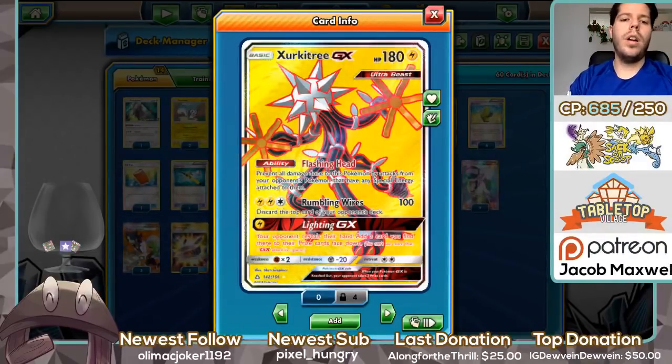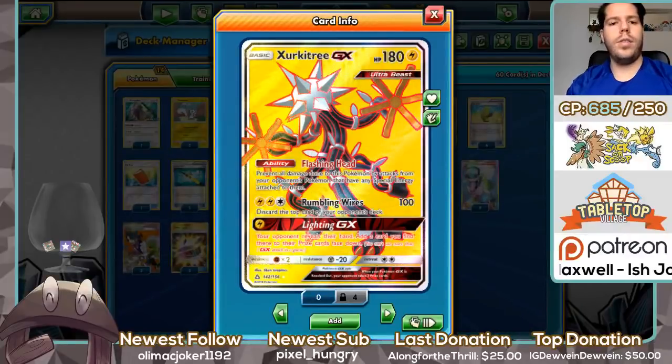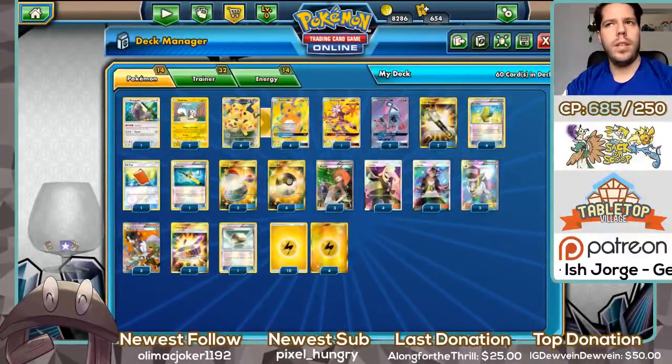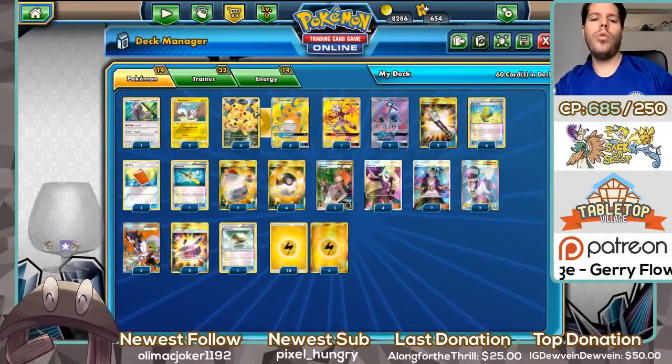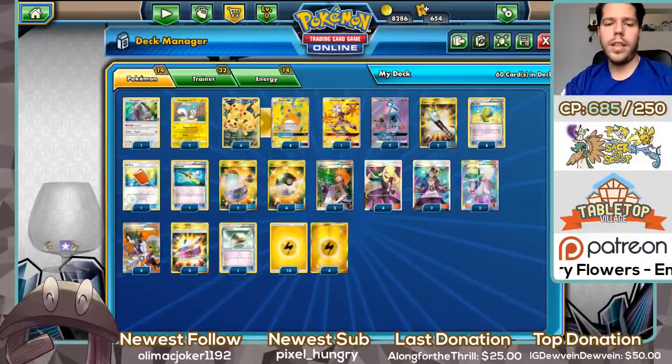We have one Circuitry GX with 180 HP. Flashing Heads prevents all damage from opponents' Pokémon that have Special Energy. Rumbling Wires deals 100 and discards the top card of our opponent's deck. Lighting GX adds an extra Prize card to our opponent's prizes. Two Lele and one Oranguru for consistency.